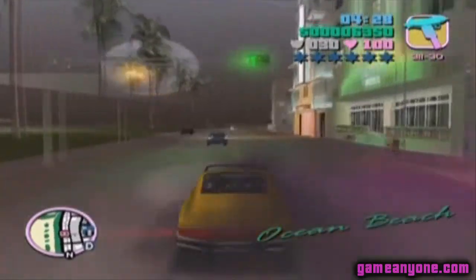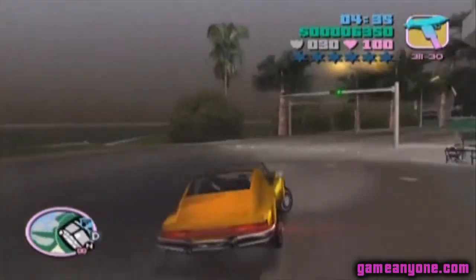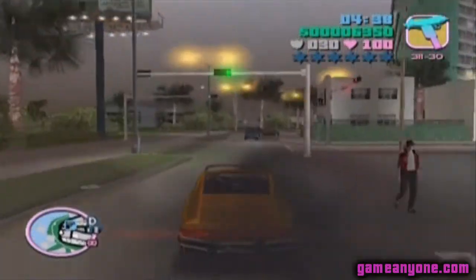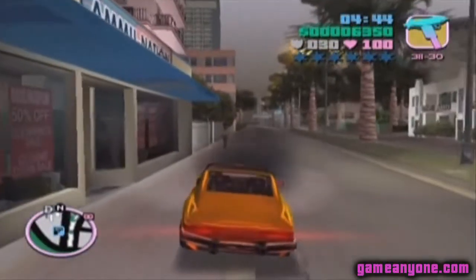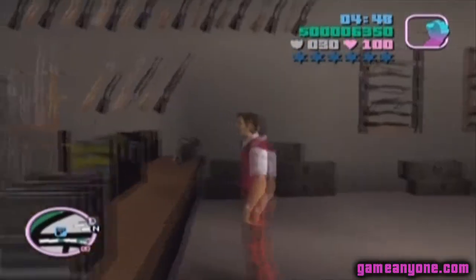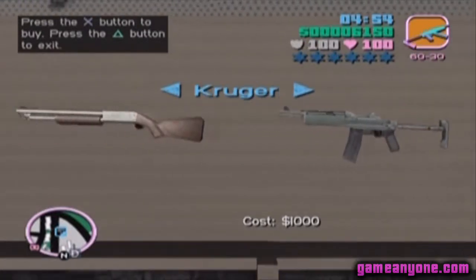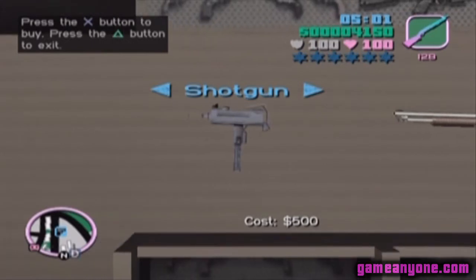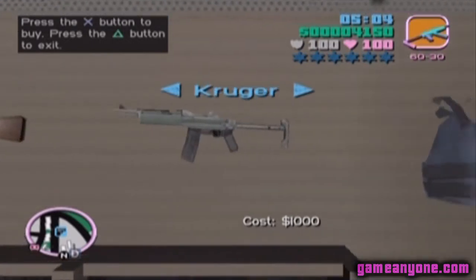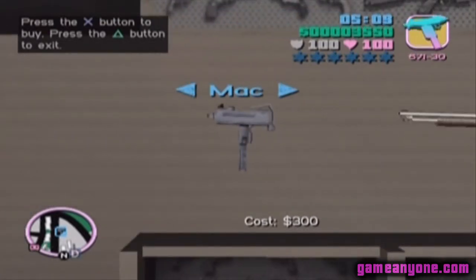We're actually going to go to the AmmuNation and stop there to see if there are any new weapons we can buy. We can now buy shotguns — you always want to keep around 100 shotgun bullets at all times. Shotguns are very useful in this game, they're one of my favorite weapons. And we're going to buy some submachine guns, over a thousand rounds — that'll last us a while.